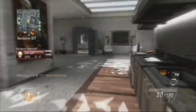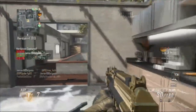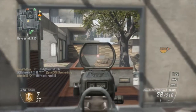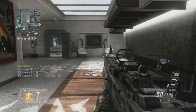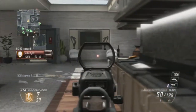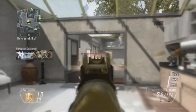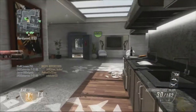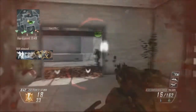Basically what rotating is in Hardpoint is that you leave the hill — the hardpoint, whatever you want to call it — a bit early so you can get to the next one and capture the most points. You want to rotate when your team has secured it, around 25 to 20 points left on the countdown.